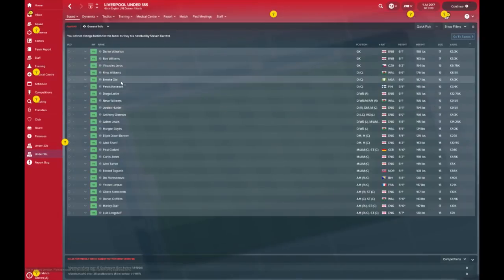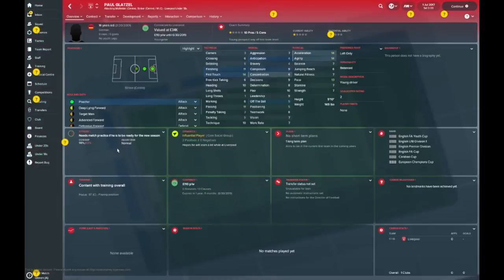Jumping into the Under-18s to take a look at who's one for the future: Emeka Obi, a Nigerian youngster, 16 years old. You've got a whole host of nationalities in here — I think this is a Bosnian right there, Dalvaranasovic, 16 years old. This German lad, Paul Glatzel, he could play pretty much anywhere — central midfield, attacking midfield, and also striker. He could be pretty decent, though his stats aren't that hot.